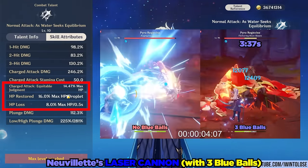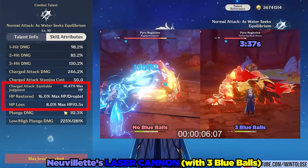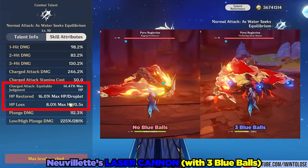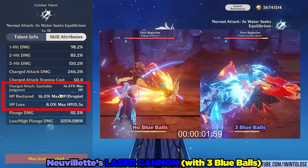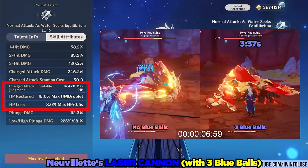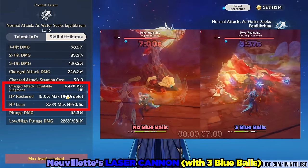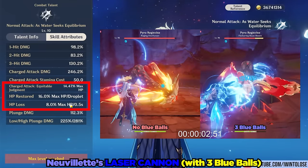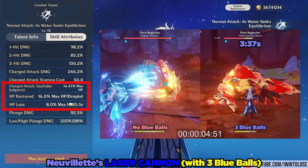The laser attack does not drain stamina unlike most charge attacks, but it does drain his max HP. He will lose 8% of his max HP every 0.5 seconds, and every blue ball he absorbs with his charge attack will heal him for 16% of his max HP. Since you can absorb three at once, he can heal for 48% of his max HP per charged attack.